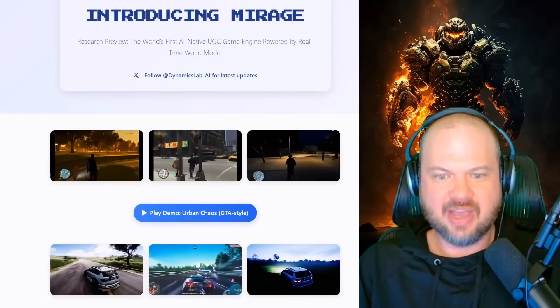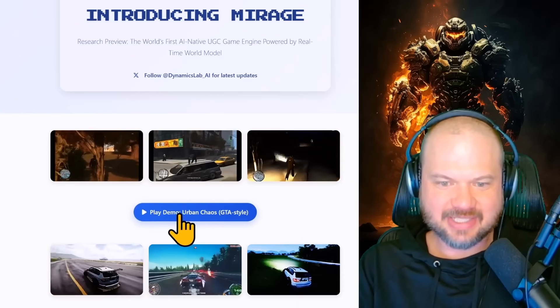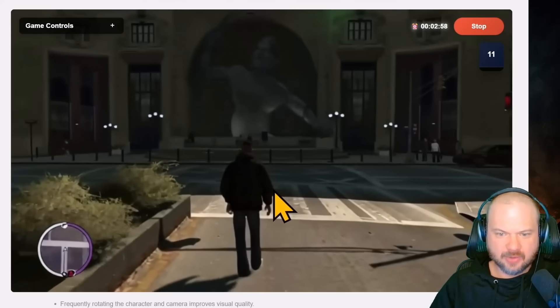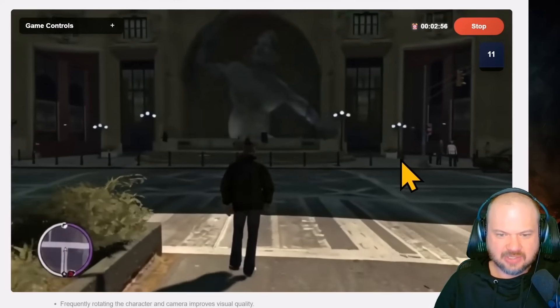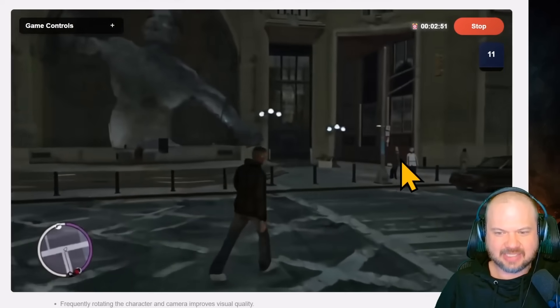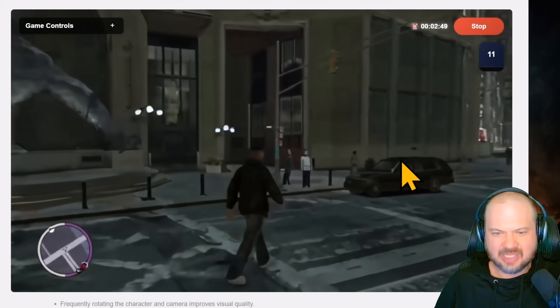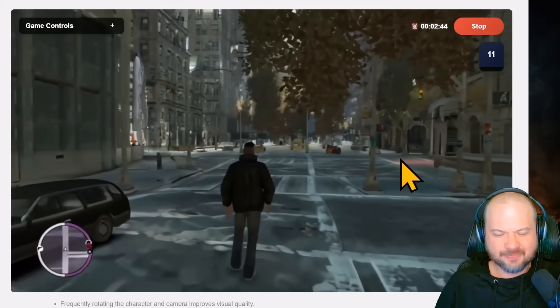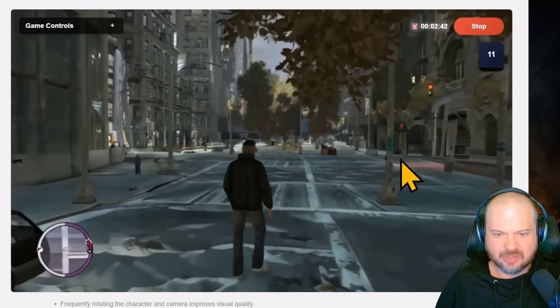Let's dive in and take this thing for a spin. This is Mirage — we have Urban Chaos and Coastal Drift. Let's try Urban Chaos. WASD controls the movement, arrow keys for the camera, shift to run, space to attack, and we can also type text prompts. It feels a little laggy, like the connection is a little slow, but it is responding to me in real time. I'm able to turn the character and move the camera.